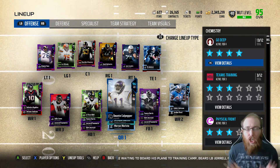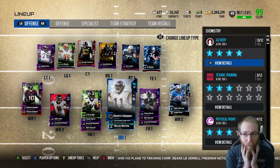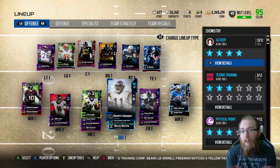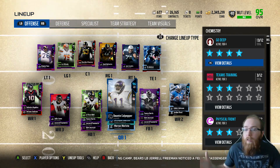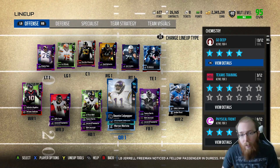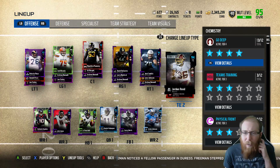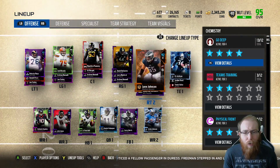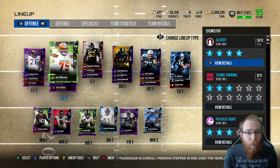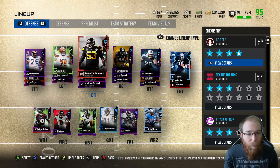Chewbacca Lemon here back with another MUT 18 Half-Hour Sniping video where we snipe for a half hour and hopefully make a lot of coins. You guys have given me a lot of great suggestions on my team. On offense, we picked up Culpepper with 99 throw power, we have Le'Veon Bell at running back. Bo is our tight end, we also have Jordan Reed there — we probably should sell him, his value has already fallen quite a lot.